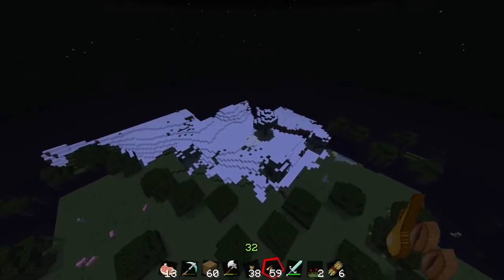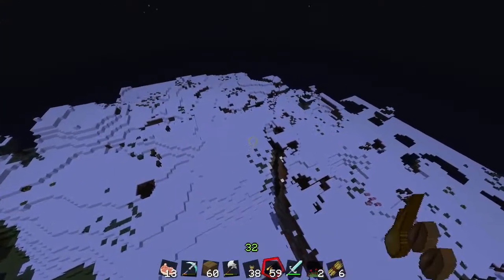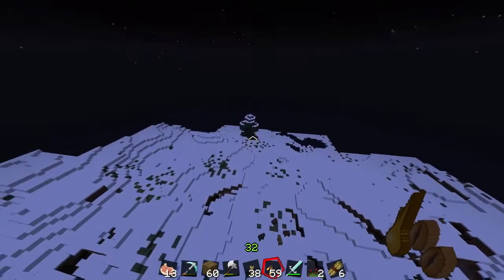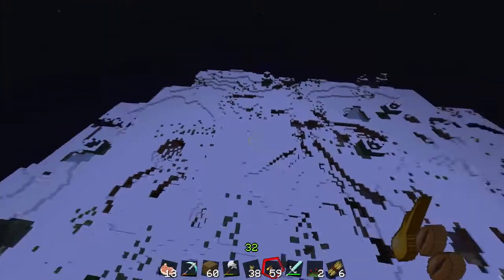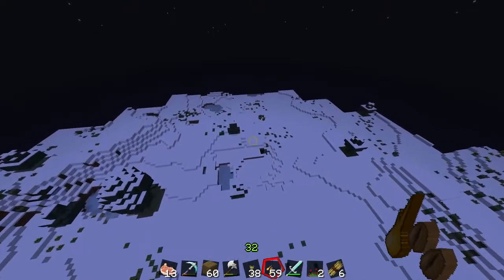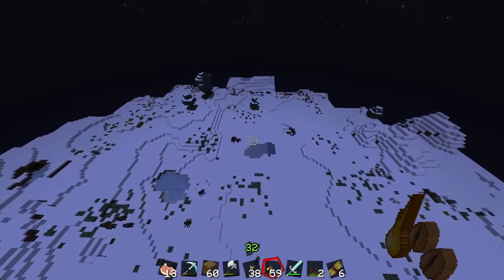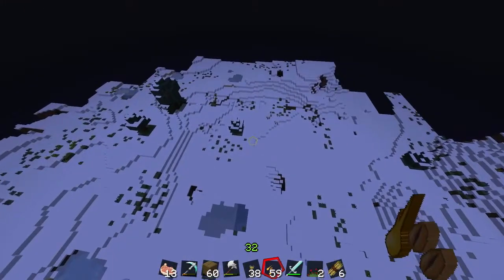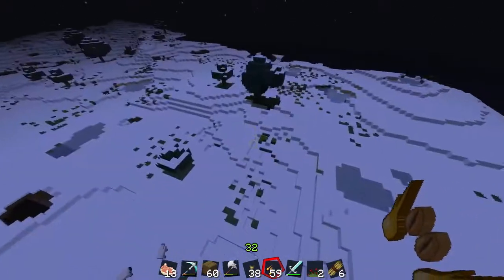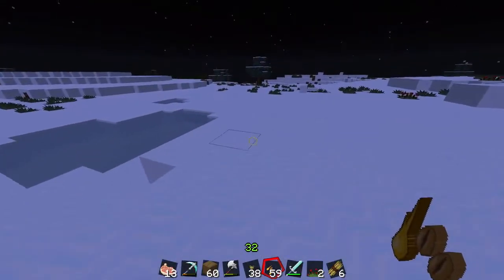Here's a snow biome — it looks very similar to the regular forest except there's not as much water, and if there is water it's frozen. There are usually tons of trees. So if you're just starting out and want to build easy, choose somewhere with flat land and lots of trees. In the next section I'm going to talk about the structure of your house, different home-building styles and materials.